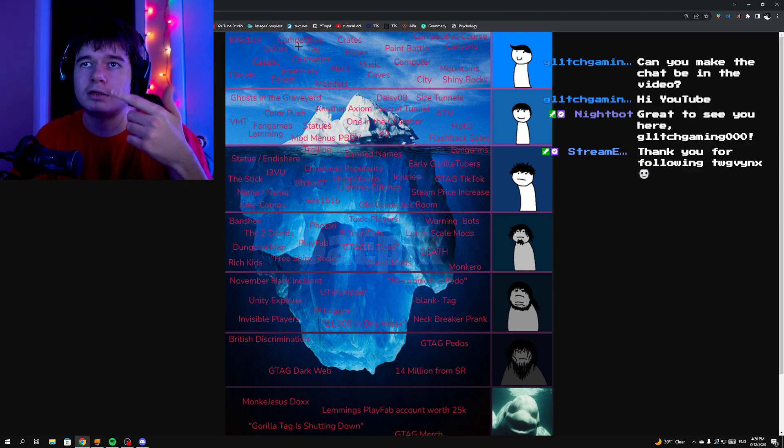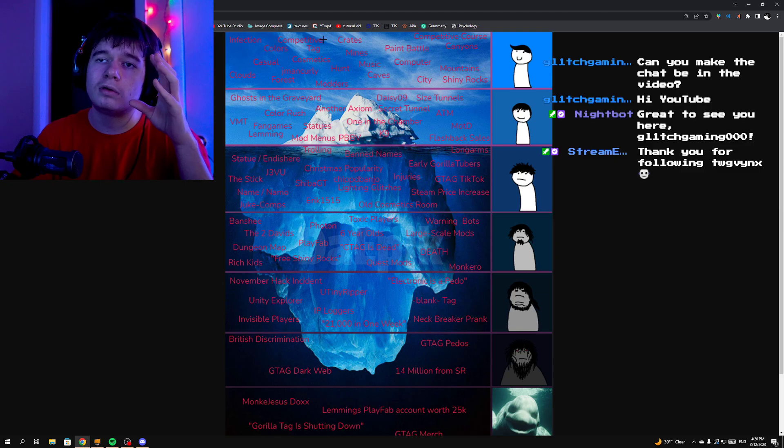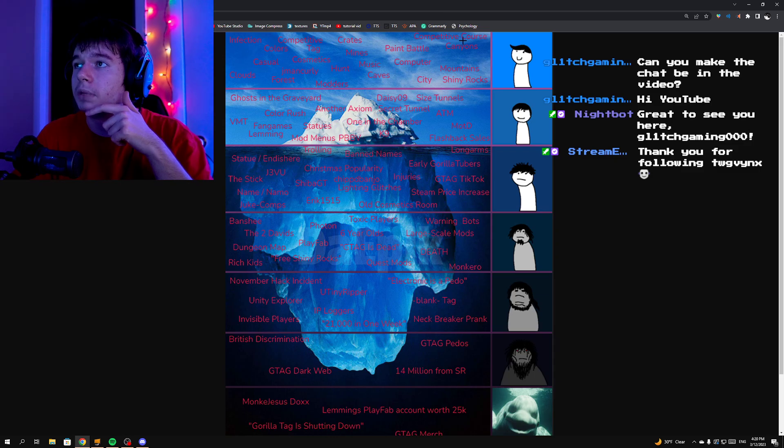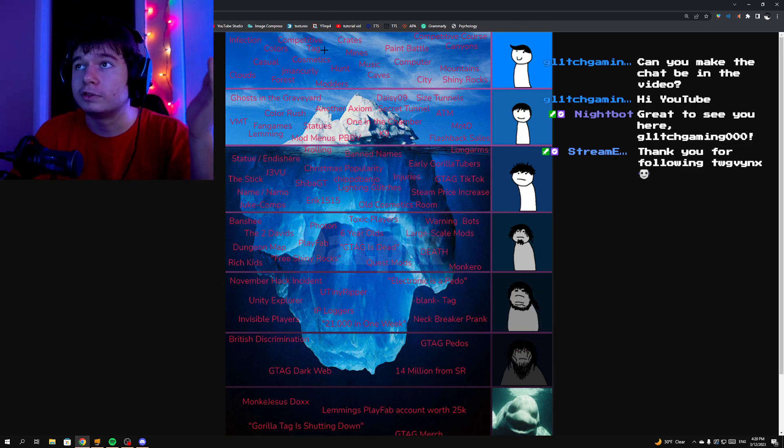You can get out of competitive lobbies by going to a computer and changing it there. Crates are what you can find in the competitive lobby — or what you find when you go into the competitive course. Next, we have the competitive course. Obviously, that's what we talked about. We have Canyons — the canyon map. Easy Paint Battle — that's the paint brawl game mode, we played it today on stream, it was pretty fun. Then we have Mines, which is the place you go down to from the forest map.